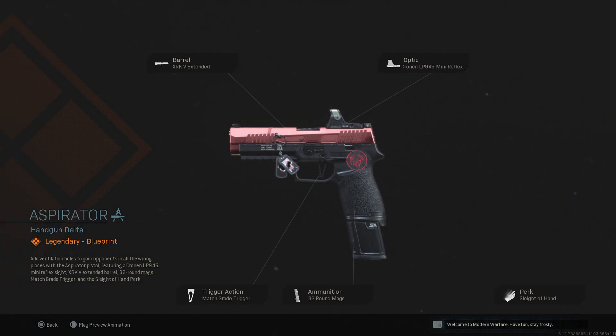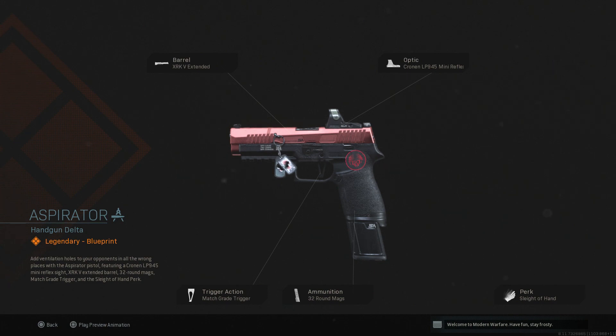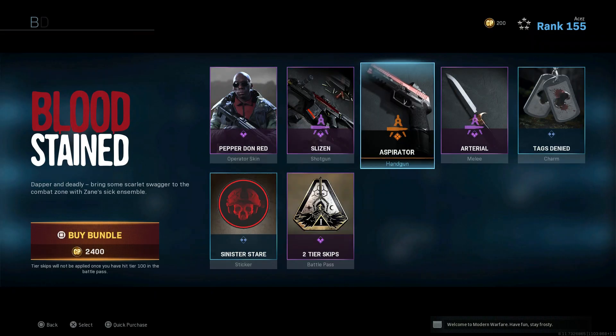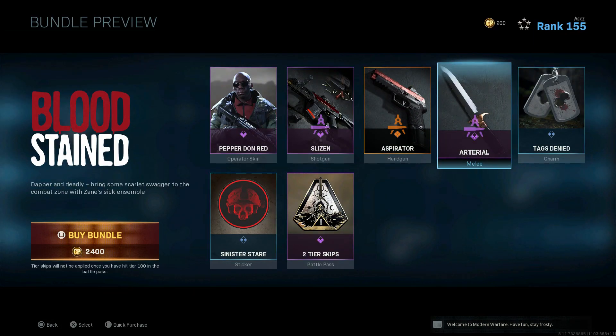Then we have the M13, and this is one I'd say is a pretty good pickup. You have the match grade trigger, but you want to throw on the lightweight trigger instead. The 32-round magazine is great, with Sleight of Hand even better. Then we have the XRKV extended barrel which is good. You can take the optic off and put on rubberized or stipple grip tape. That red chrome metallic finish looks great, the charm with the dog tags and bullet holster looks amazing, and there's a knife in the bundle too — pretty decent for 2,400 CoD Points, and you get two tier skips.